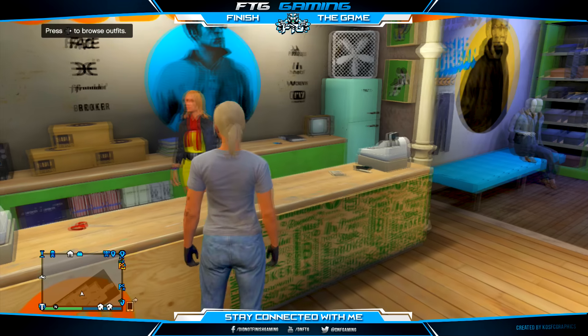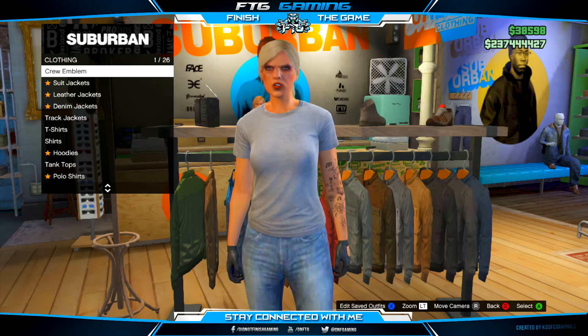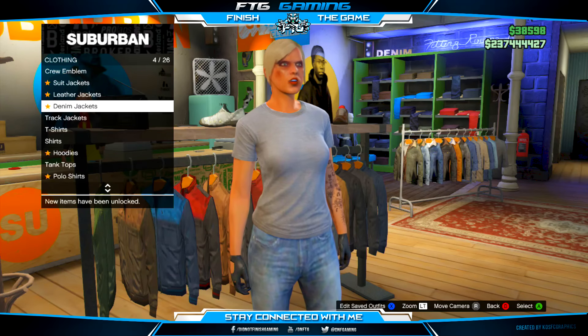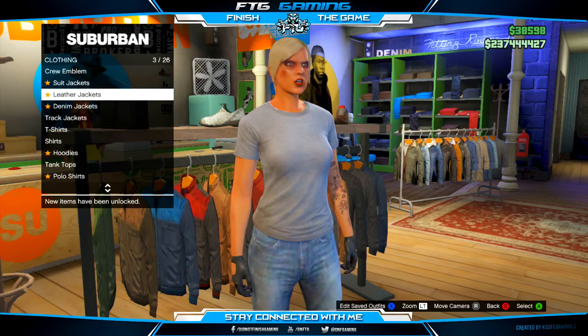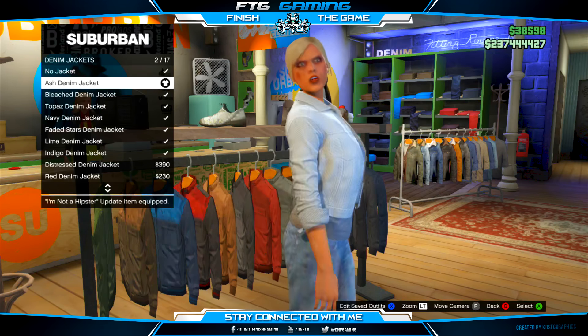Once you buy that Pagassi outfit, head over to the tops and scroll down to Denim Jackets — I believe it's the fourth one down. Once you go into Denim Jackets, go to the first one, the Ash Denim Jacket. Buy it, go to the top one, click it, and there you go — you'll have Invisible Arms.